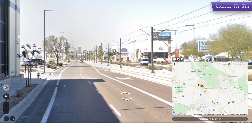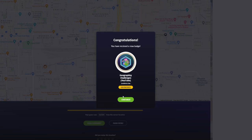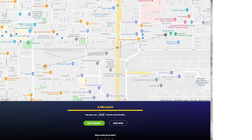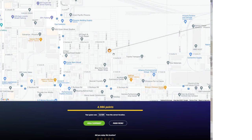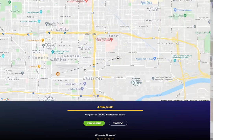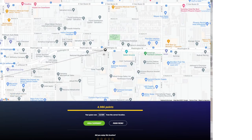I don't know where in Phoenix, so I'm just going to click Phoenix. I got 4,986 points — my guess was 3.8 kilometers from the correct location. I just dropped it randomly and it ended up in this neighborhood. The actual location was right here.